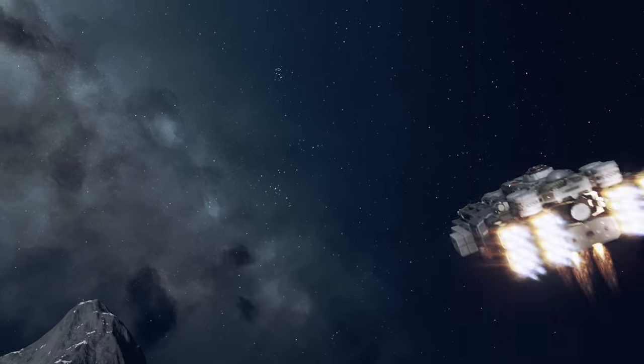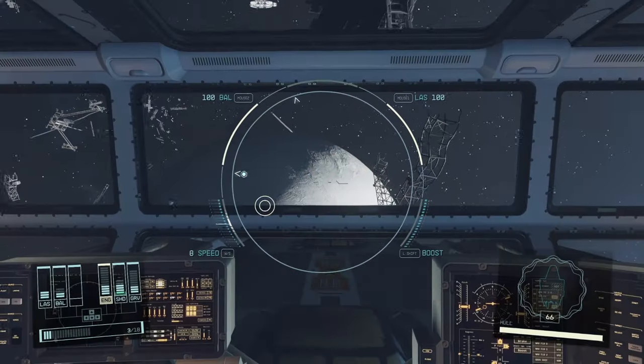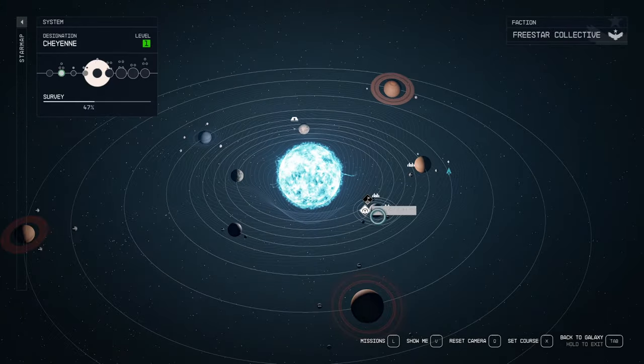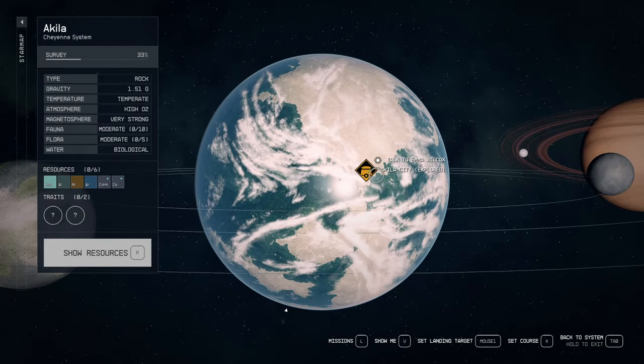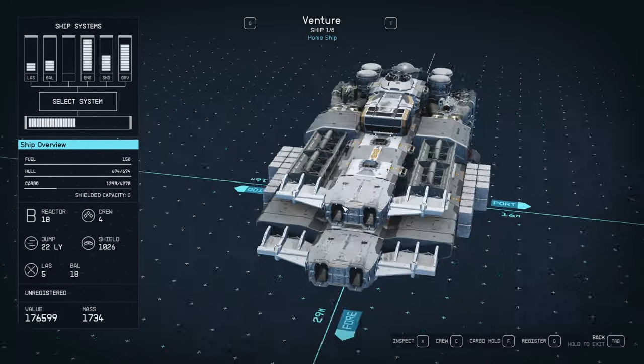Go to the spaceport, talk to the ship technician, and you can register the ship. If you like it, keep it. If you don't like it, sell it. The registration fee is always less than the value you'll sell it for, so you always come out on top. Register it and then turn around and sell it — you'll make anywhere between three and ten thousand credits depending on the ship.